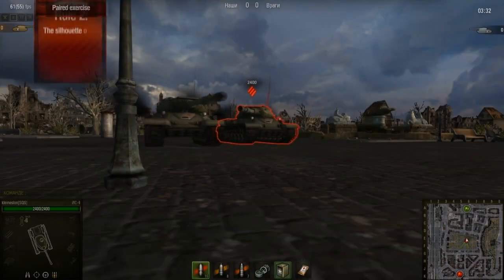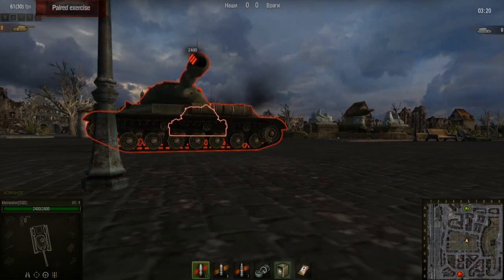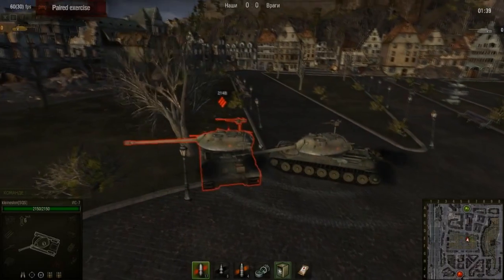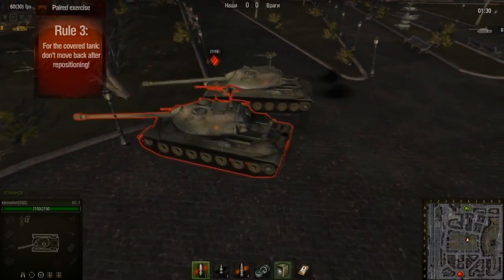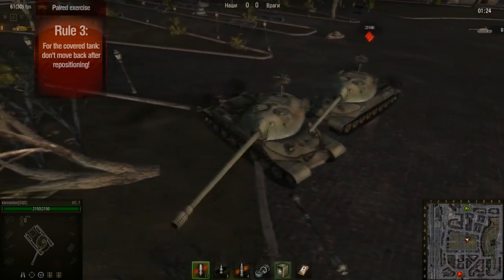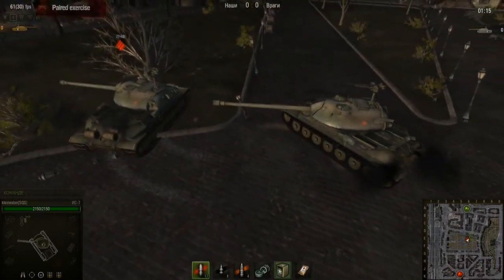Rule 2: the silhouette of the covering tank needs to fully cover the ally. To do this, the covering tank needs to turn its hull to fully cover the ally. Make sure the tank in front is completely covering the wounded tank. Don't expose your sides, but do slightly angle your tank to create a broader area of protection. Rule 3: if you are the covered tank, under no circumstances move back. This is very important. The optimal distance will be about half the length of your hull. If you're the person moving to the rear, don't back up too much — stay close to your shield. The farther back you are, the more exposed you are. Drill this maneuver over and over until it is second nature. Swap partners and keep at it.